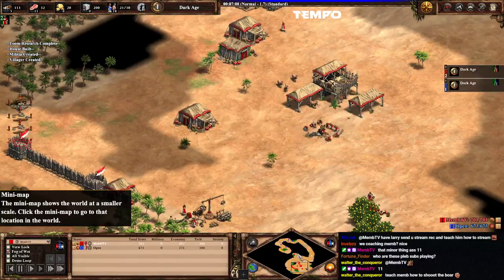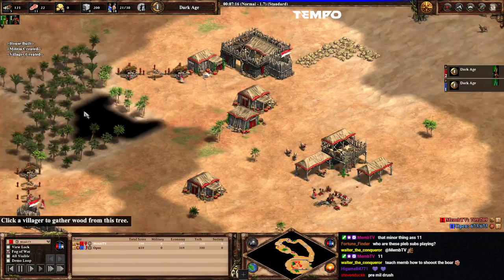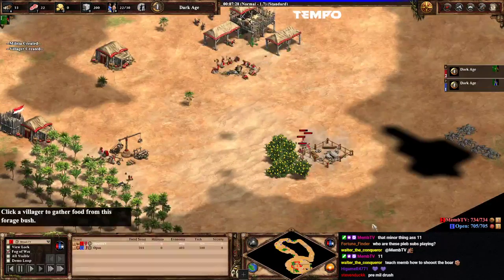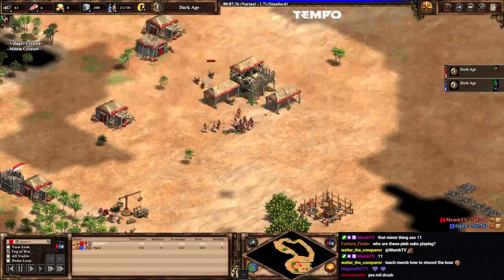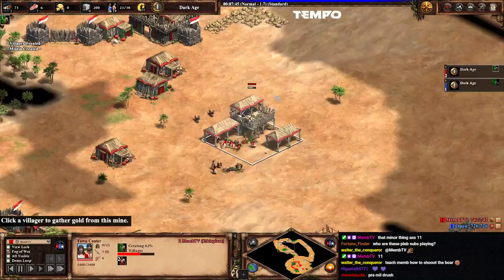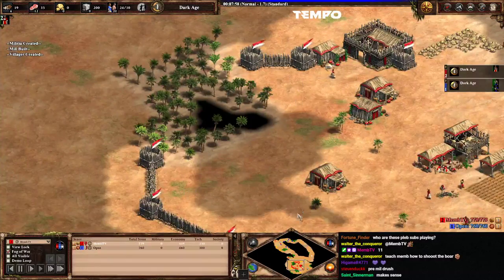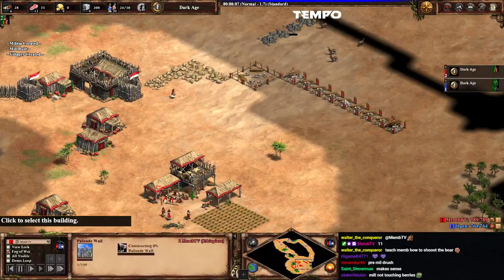I don't like that you're walling that early if you've got pre-mill rush — I think it defeats the purpose of a pre-mill rush. The pre-mill rush is supposed to do damage early and pressure the guy. And if you're walling right now as well, your eco will just be worse. Also you're sending way more people than four on berries. Usually you send four when you send the 12th and the 13th on berries, but now you're sending vills only on minute eight on berries — you need like five or six.